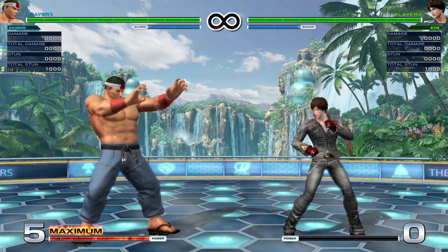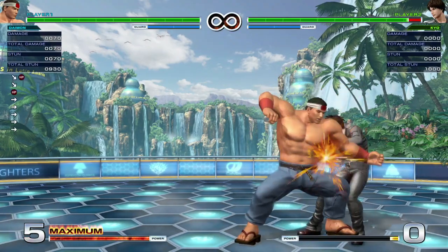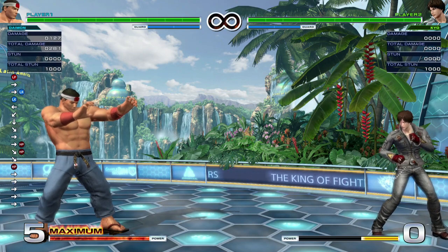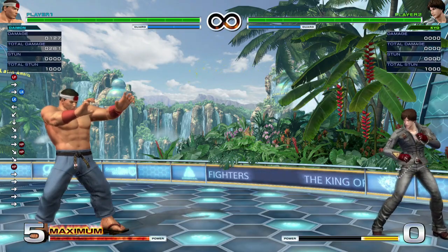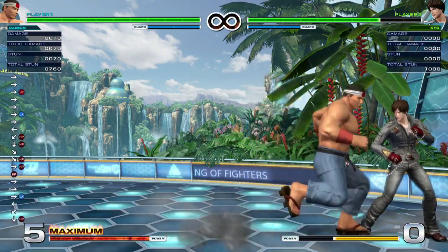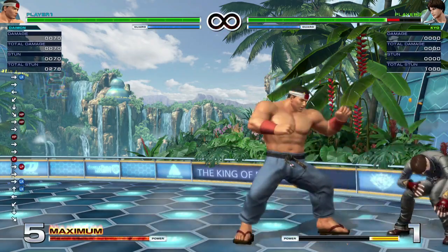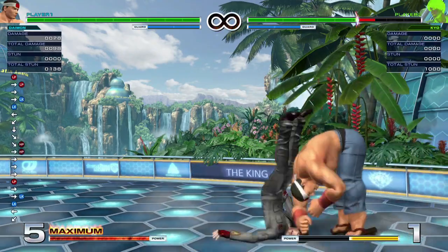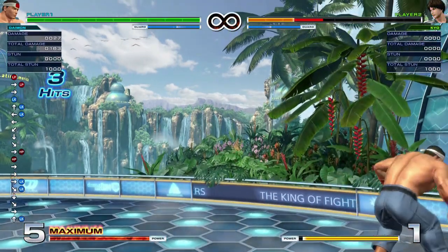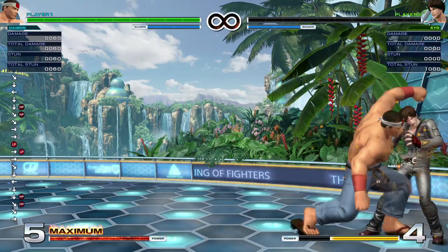Versus characters like Daimon where hit confirms are vital and execution is really demanding — you have to do a bunch of things in very rapid succession. That was a regular normal, a direction plus a normal, a half circle back plus a button, and then forward plus a button — all in like... I got it the very first time of course. It's far easier if I just don't add the command normal in there, but if I want hit confirms, the command normal kind of has to be involved.